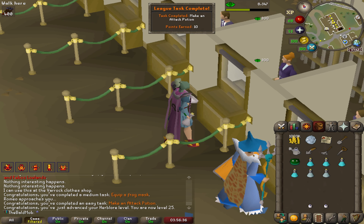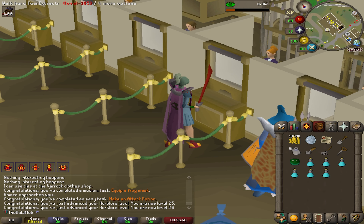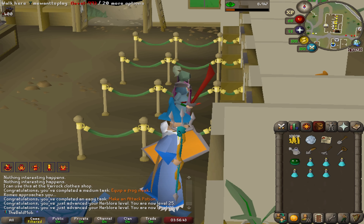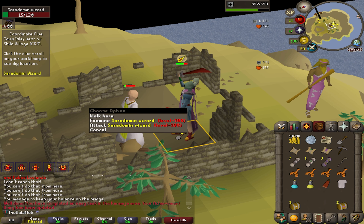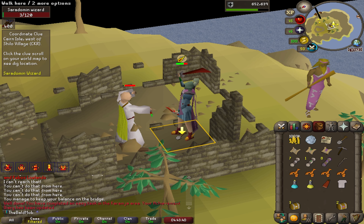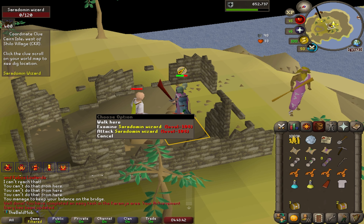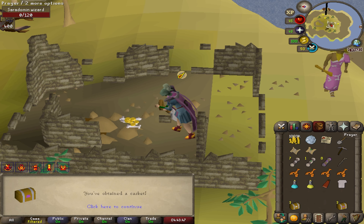There's a task for making an attack potion. I'm trying to get my herblore up so I can make ranarrs and prayer potions now that I've got so many seeds and herbs. These guys are really made easy with the Brawler's Resolve relic because all you have to do is pray mage, and since you're immune to poison they basically can't hurt you whatsoever. This guy is way stronger than me but we just murdered him like it was nothing.